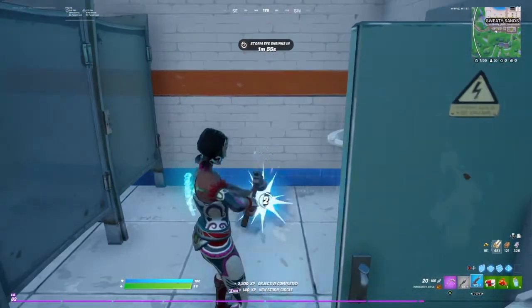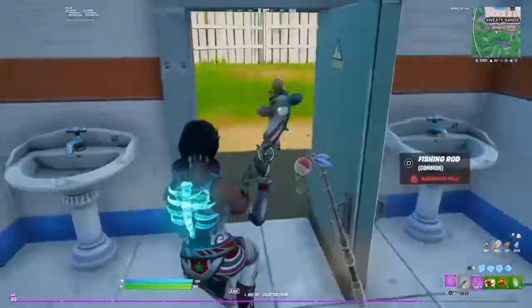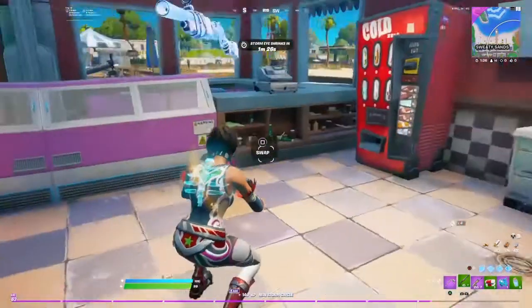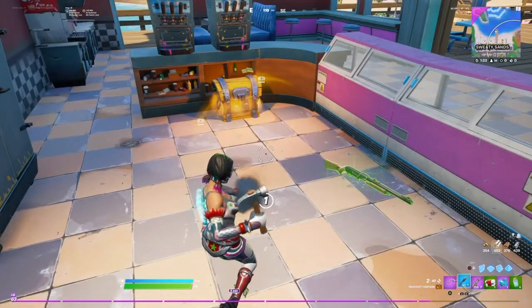You get all the crafting materials, get the right gun, you can craft scars, pumps, everything. And as you see here, this is where I find the makeshift shotgun, which I turn into a power pump.